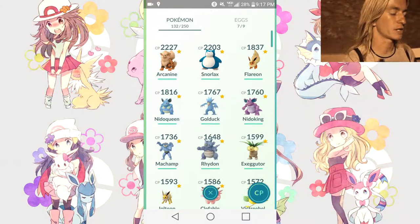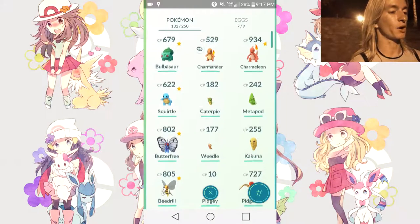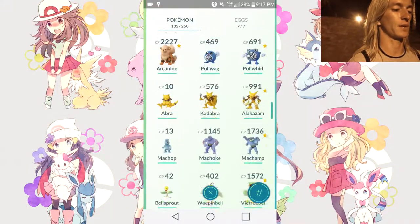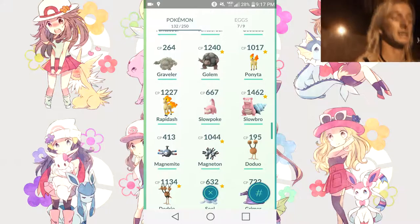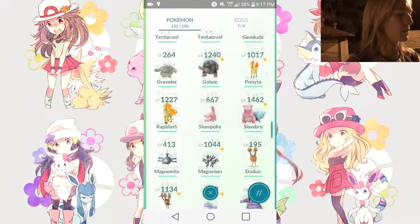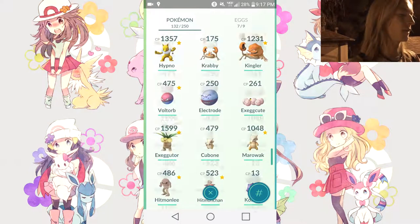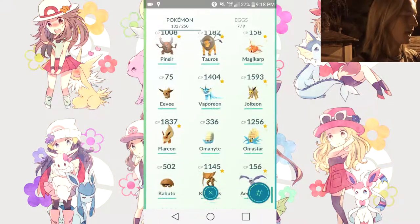We now have 125 Pokémon in the Pokédex. The starred ones are the best of their chain — most are final evolutions I've evolved from the best of the earlier stages. Some exceptions: this Ponyta at 1017 is going to be better than my Rapidash — I only need one more Ponyta to evolve. Similarly, my Voltorb is actually better than my Electrode already. Those are probably the only two Pokémon where an earlier evolution is currently stronger than the evolved form.